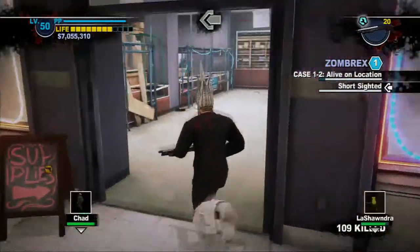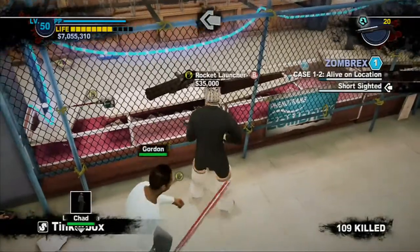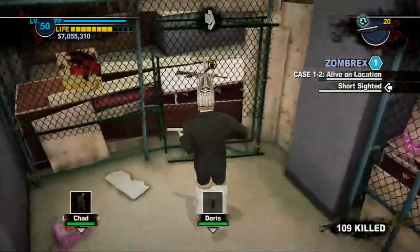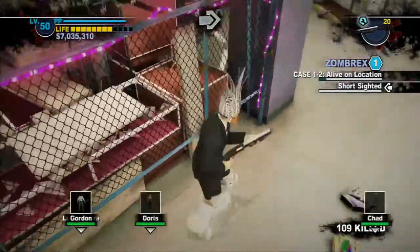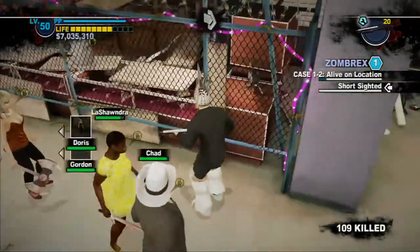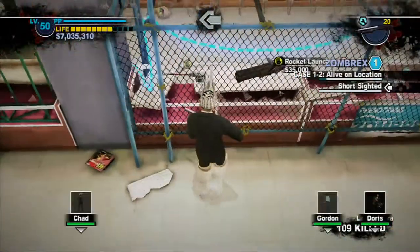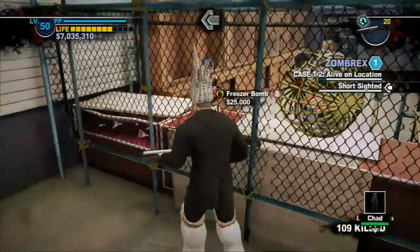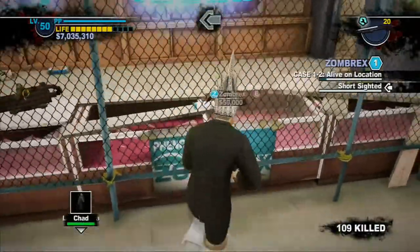First things first, we have to grab our guns. We are currently in the Silver Strip — this is the looters store. As you can see, outside there are shotgunner spawns so I took the shotgun. For 20,000 we can buy some assault rifles for our little entourage of survivors. I thought they sold an LMG here but I'm somewhat mistaken — we'll pick up the assault rifles in any case.